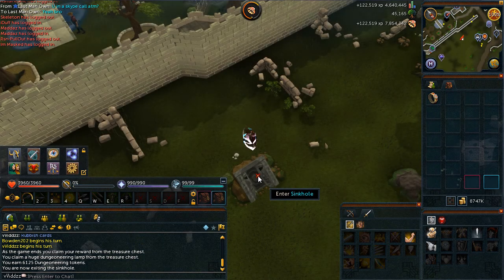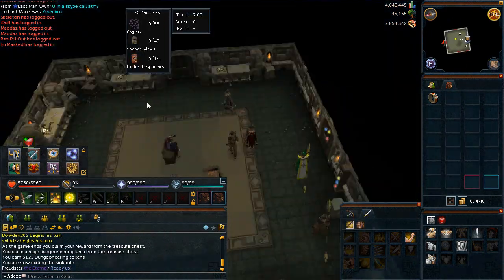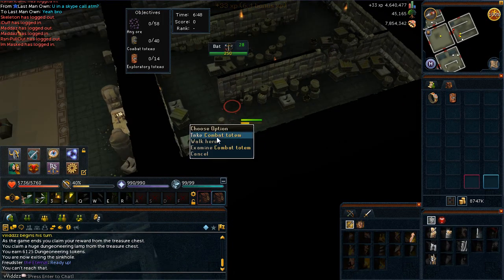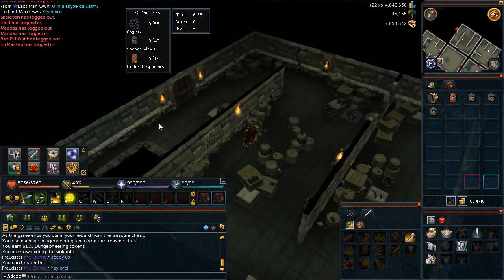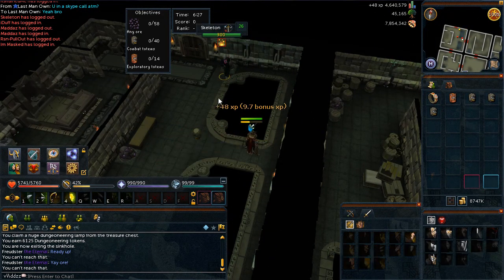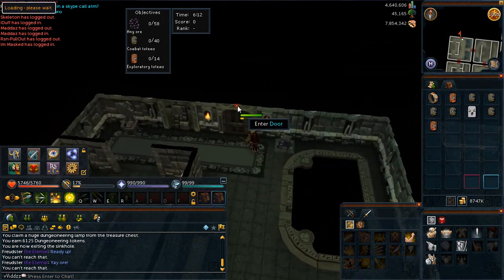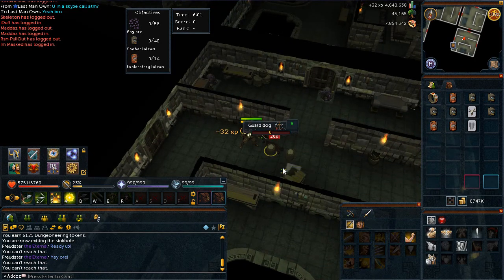I was lucky enough to get first position in this first Sinkhole, but in the second Sinkhole I actually got second place by about 100 points — the other player managed to kill monsters more effectively and pick up more totems than me. I use Range during Sinkholes because you can stand away from the monsters and hit them before a melee player. The DPS is fantastic, and you can use the ability Ricochet. If you're using Magic, you can use the Chain ability because it hits multiple targets. You want to be killing as many targets as you can, so use Ricochet or Chain as often as possible, and use the most offensive abilities to get those combat kills.